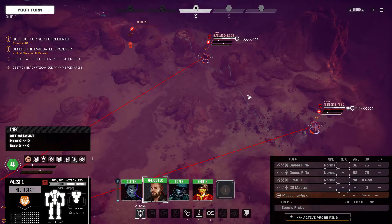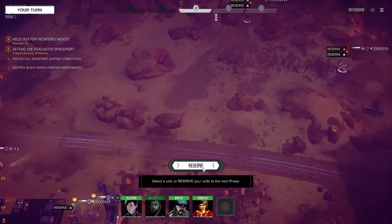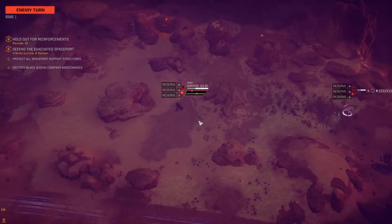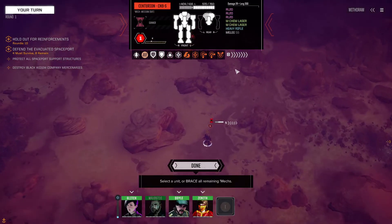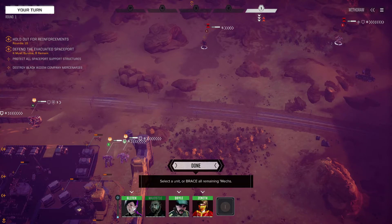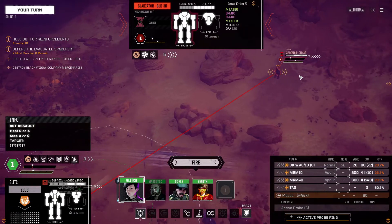Gladiator, Centurion — should have waited actually, because they've got 8... invasion. We'll just brace. We are going against the Black Widows, holding for the right opportunity — they're going to hold as well, then they get to go. The Gladiator is a 55-tonner, nothing spectacular there. Oh, you're a primitive build with rocket launchers — I don't know what you are just yet. I want Glitch to go next; I want to see what your MRMs can do. There's a lot of evasion as well.